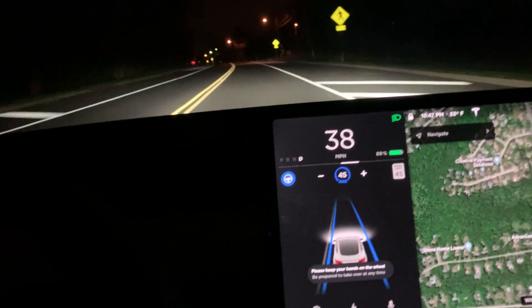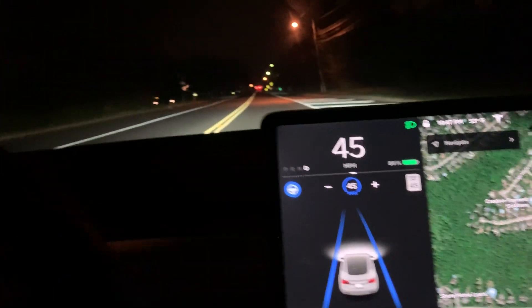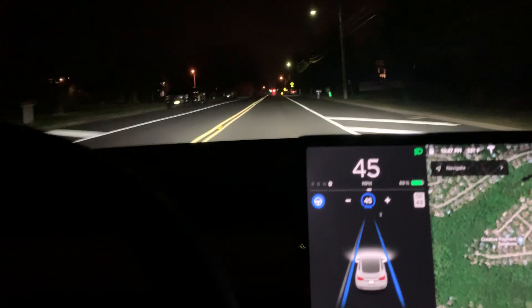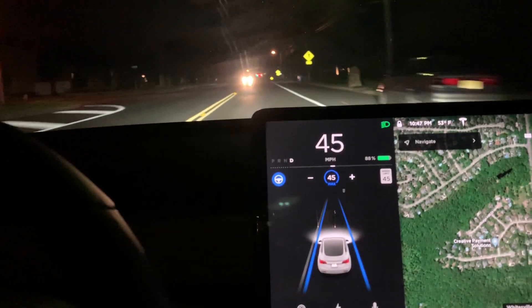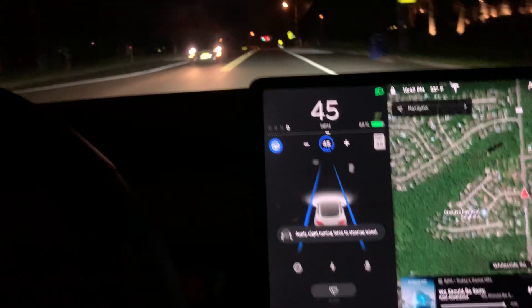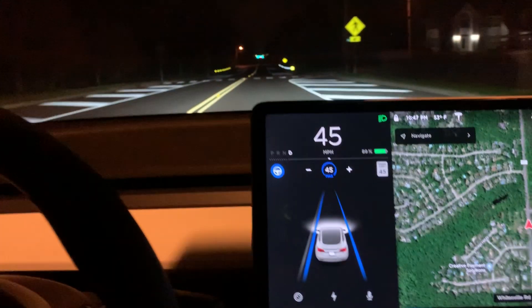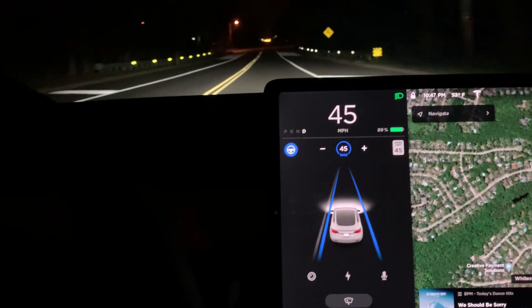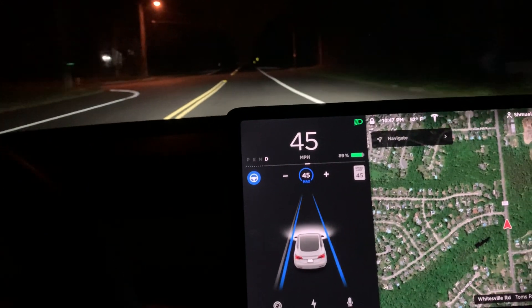It only lets you go up to the speed limit, so it's not going to go more than the speed limit, which may be annoying. But let's see what happens now as we're coming up to a light. It will slow down for a green light as well, and you have to hit the gear stalk or press the accelerator a little bit for it to continue. Here we go, it's driving.